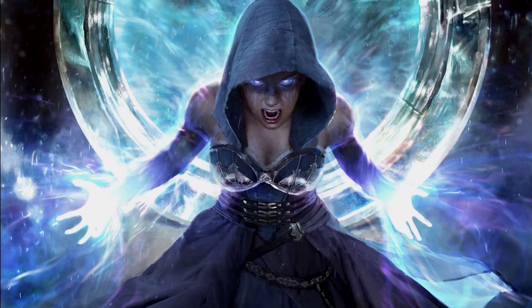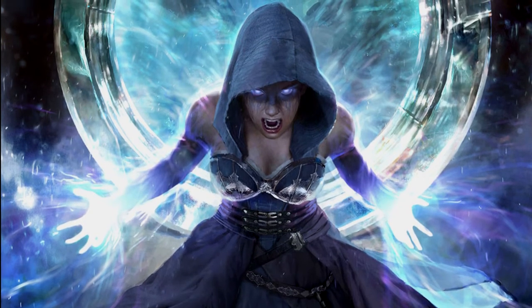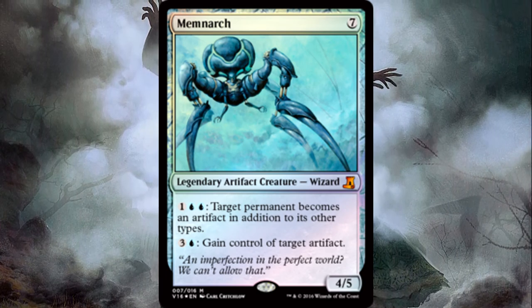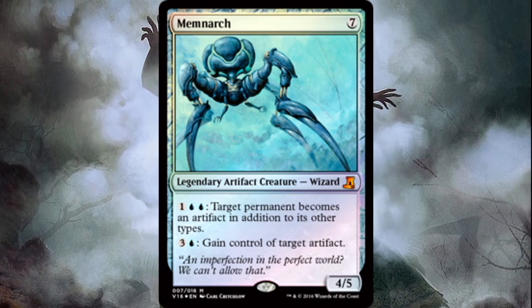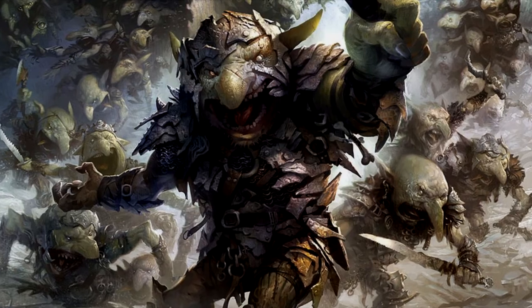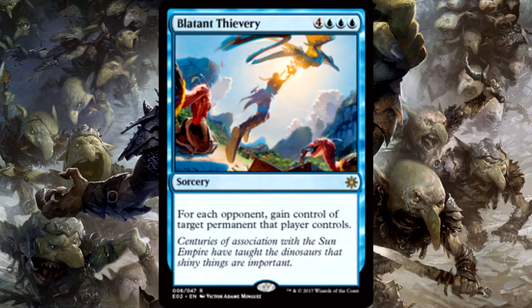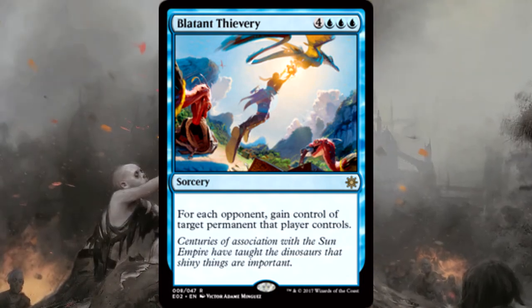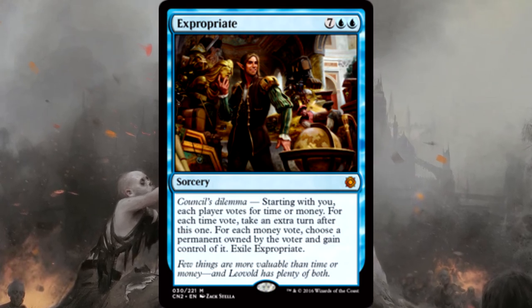One of my favorite things to do in Magic is stealing people's stuff, and especially when we're letting them get their big stuff out, it's even better to steal it. First up we have Memnarch, which can be cheated out. You can pay three to turn something into an artifact and then four to steal it in the same turn, which Memnarch generally can't do unless you have infinite mana. Then we have Blatant Thievery — the blue classic — steal one thing from each opponent.